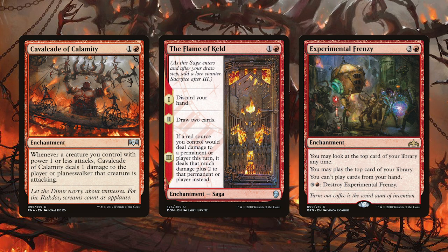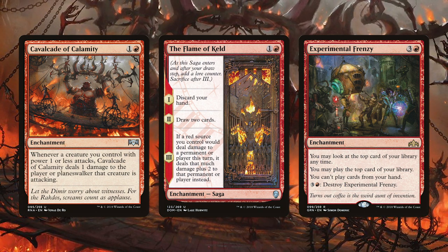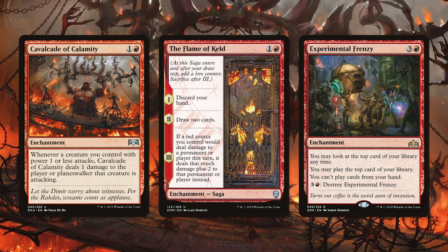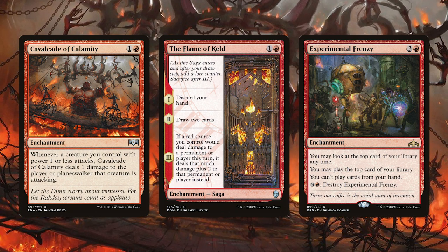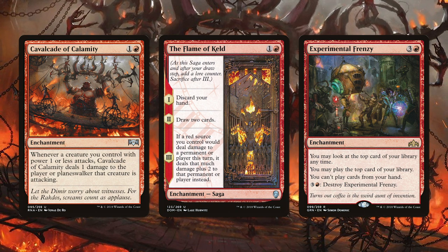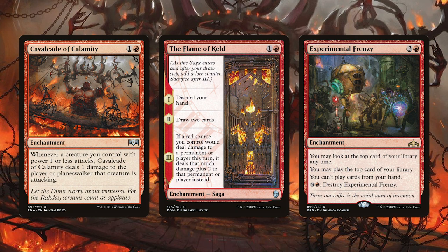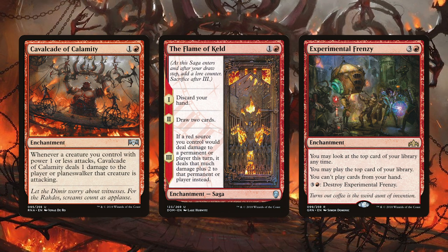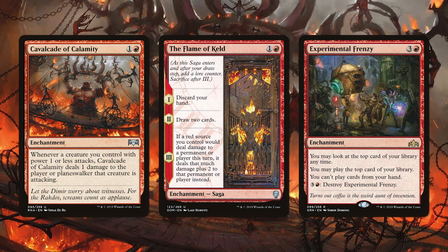The Flame of Keld is a really interesting choice for this deck but if timed properly can oftentimes win you the game right out. During the first saga you have to discard your hand, which will likely not be a large drawback as red decks tend to play most of their hand out very early. On the second saga this draws you two cards which can help you continue your onslaught. And finally on the third saga every red spell gets a boost in damage to any player or permanent. That last saga can be huge as even just a few burn spells will likely be able to finish off the opponent very quickly. Not to mention this in tandem with the Cavalcade represents a ton of damage right off the bat.